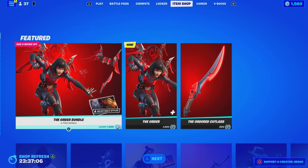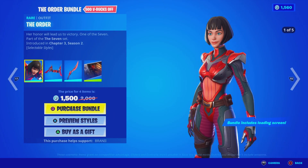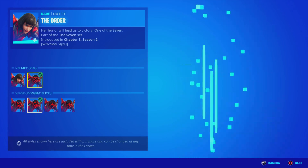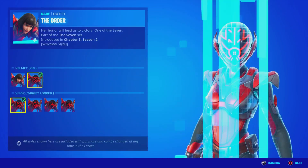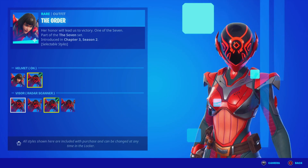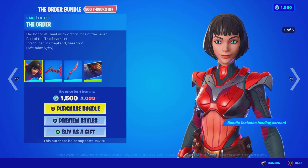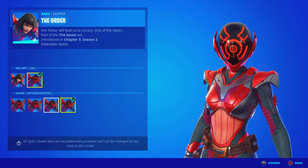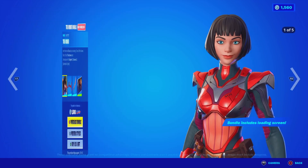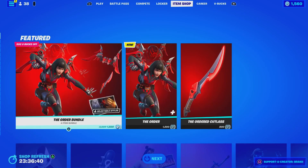Here's the item shop from today, guys. We got the last skin of the 7 — it's called The Order. It's been leaked in the latest update and it is finally out. This is the second ever skin that's part of the 7. The other one was the Paradigm — I believe it was exclusive and it never came back. I feel like I want to purchase this skin because it has something to do with the storyline of the 7 ever since Chapter 1 began.